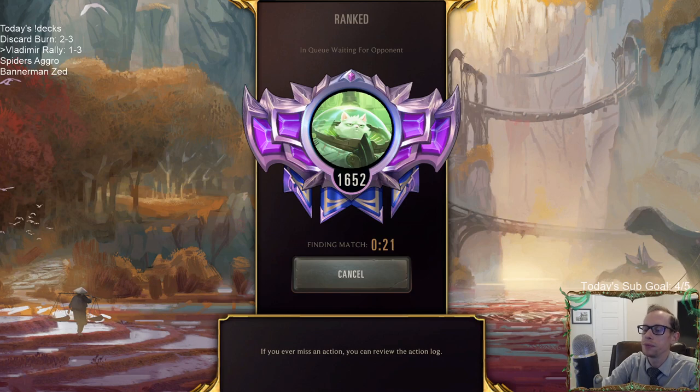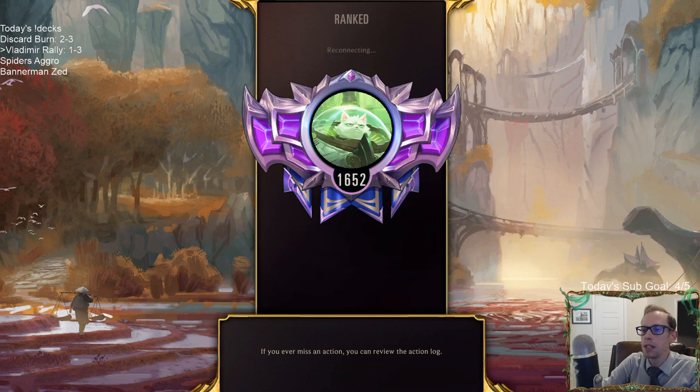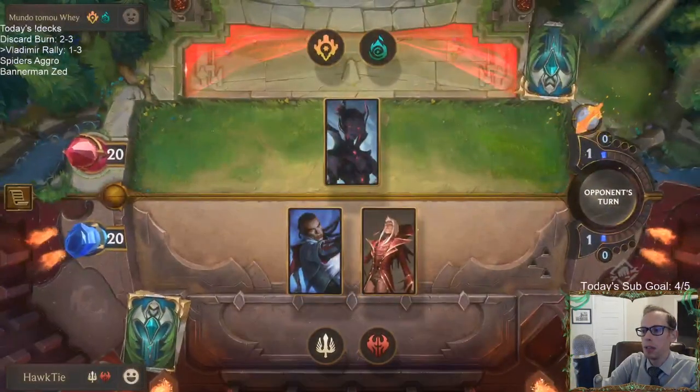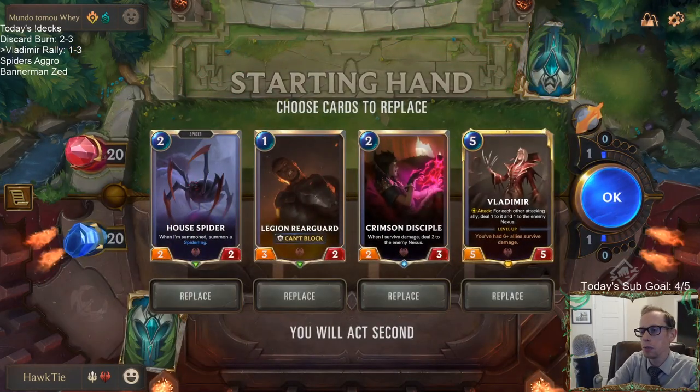They did the only thing possible to give me a chance that game with how they played that turn, and then just top decked the last Mystic Shot. Yeah, so that was their last Mystic Shot — they just top decked it. I mean I guess it would have just been a tie. They put their 3/1 in — I guess whenever it dies it does two damage, but I'm not sure exactly if it would have been a tie or not.